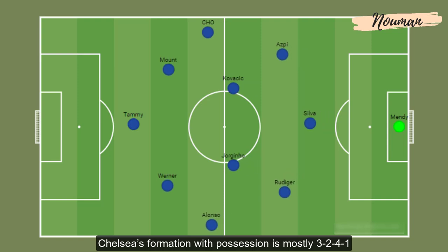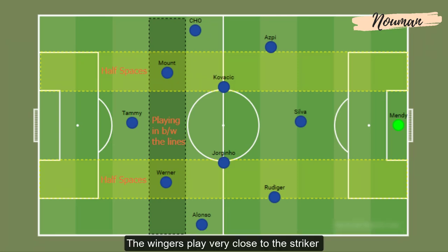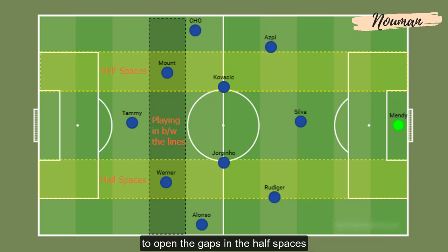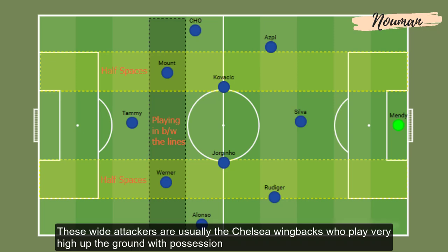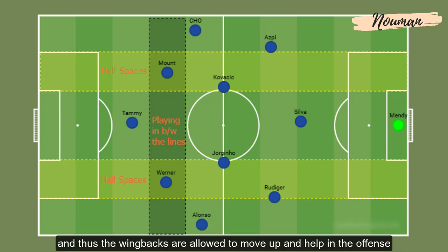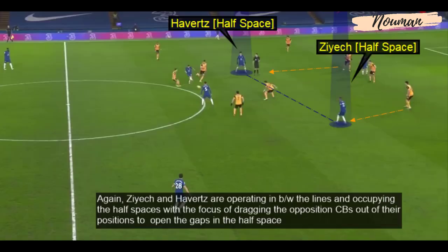Chelsea's formation with possession is mostly 3-2-4-1, with the wingers dropping in between the lines and occupying the half spaces. The wingers play very close to the striker and mostly operate between the lines, with the focus of dragging the opposition centre-backs out of position to open gaps in the half spaces for the wide attackers to exploit. These wide attackers are usually Chelsea's wing-backs, who play very high up the pitch with possession. Hakeem Ziyech and Kai Havertz play in between the lines and occupy the half spaces to drag opposition centre-backs out of position.